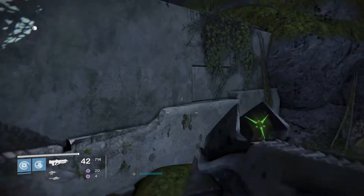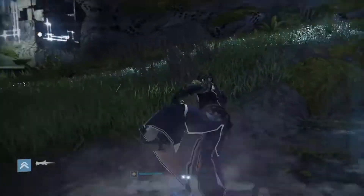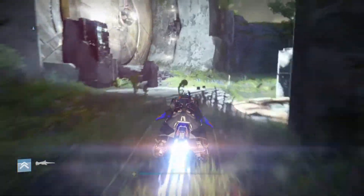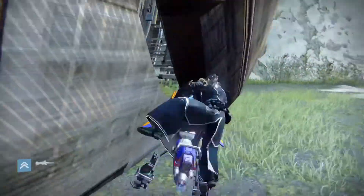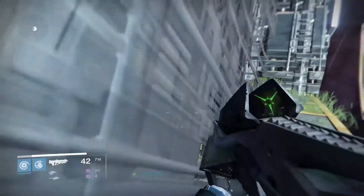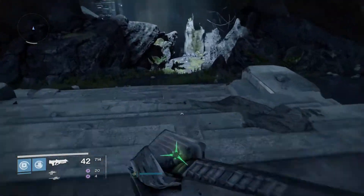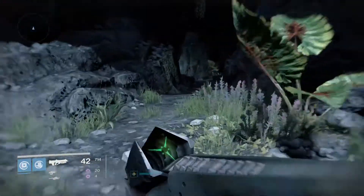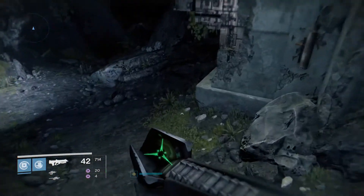Take this route here, jump up here, grab our sparrow again, and head for the door. What I'm doing here is jumping off of the sparrow — I've got to push my head as close to the crack in the door as possible. You'll notice I got inside. You may want to rerun that a couple of times just to see exactly how I did it. And now we're headed towards the Templar.